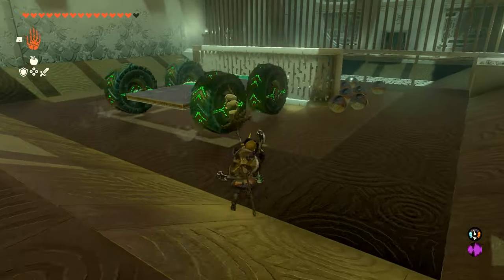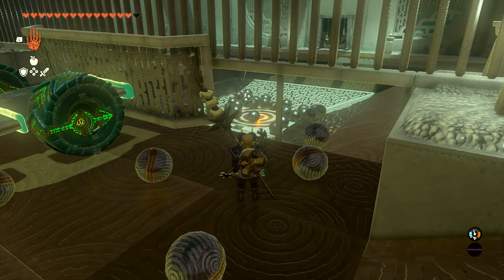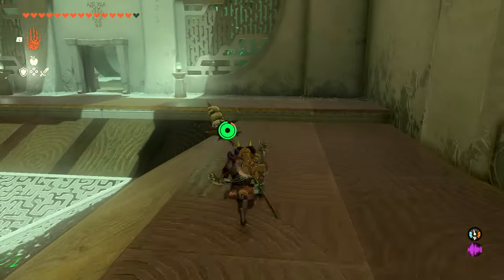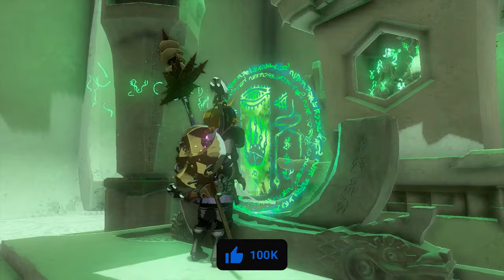You don't need every single one of them — don't panic if a lot get left behind. You just need a couple of those balls to hit that target and it'll push it down, opening the final door to escape the shrine. And that's how to complete the shrine! If you guys have any questions, make sure to leave them down in the comment section below and we'll see you guys in the next video.